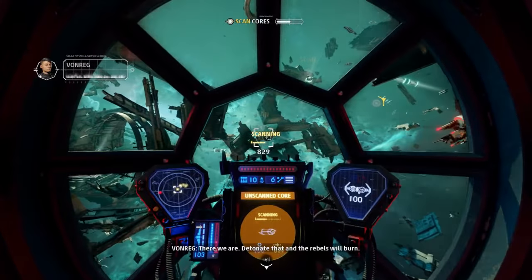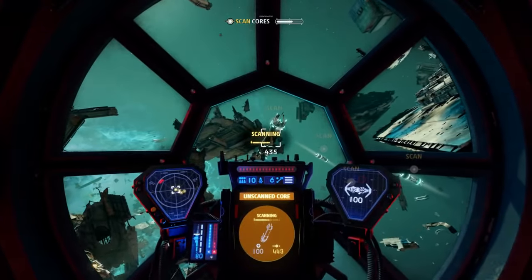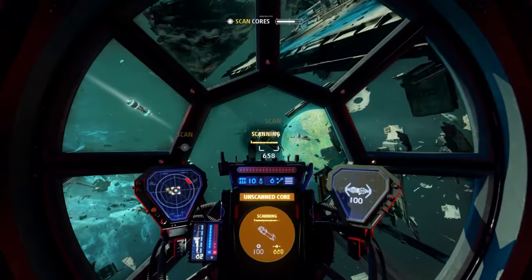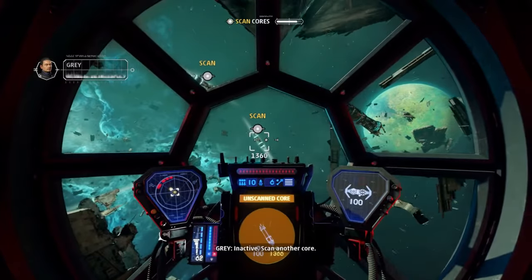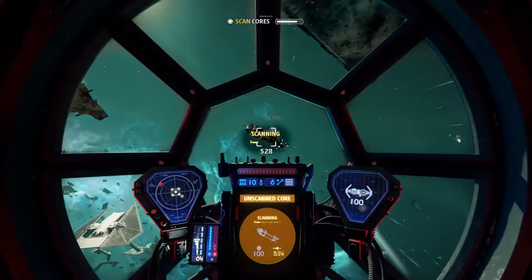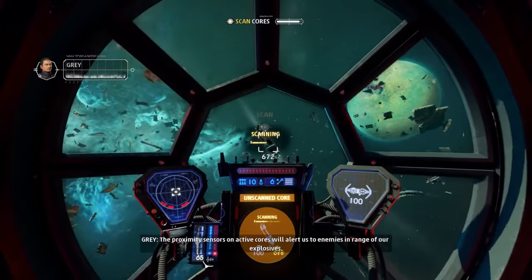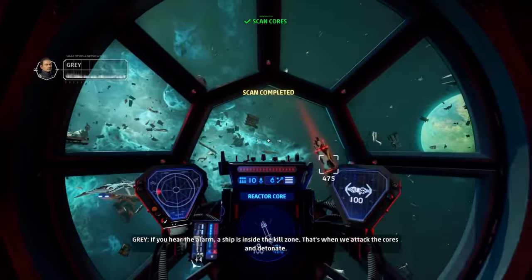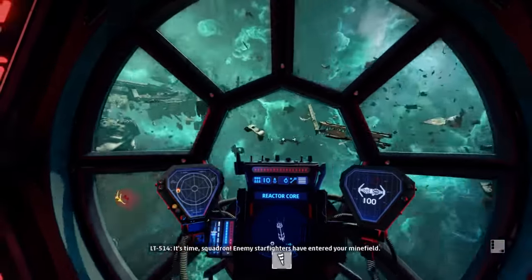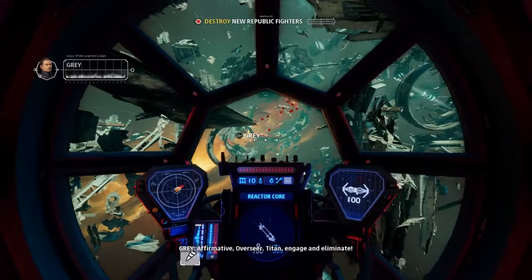There we are. Detonate that and the rebels will burn. Explosive core located. The proximity sensors on active cores will alert us to enemies in range of our explosives. If you hear the alarm, a ship is inside the kill zone — that's when we attack the cores and detonate. It's time, squadron. Enemy starfighters have entered your minefield. Let's stuff them up. Affirmative Overseer, Titan — engage and eliminate.